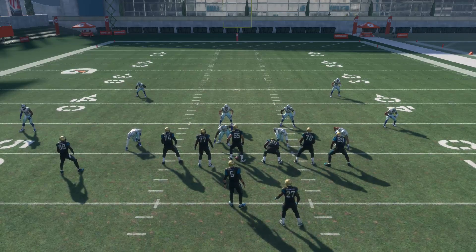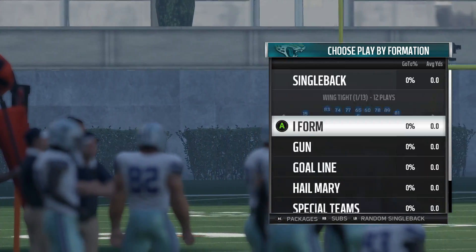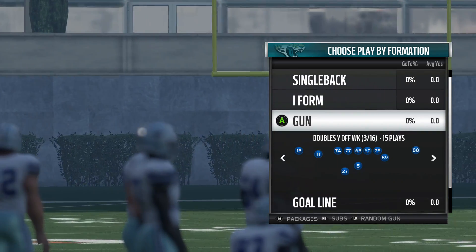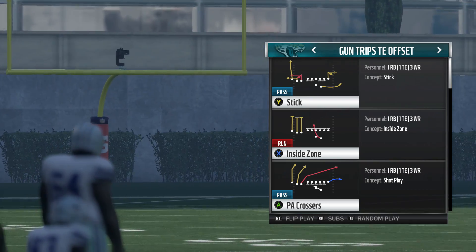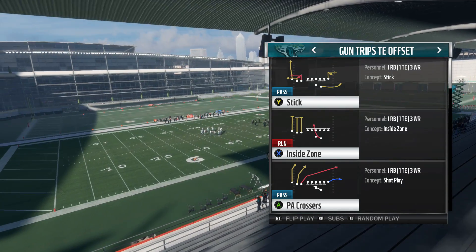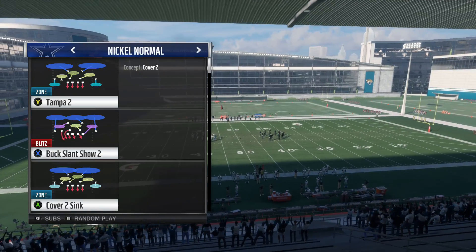Now you're not always going to know if your opponent's in Cover 2, although it is a common defense. Another common defense is going to be a Cover 3 defense, so we'll run it against the Cover 3 as well. Again, Gun Trips Tight End Offset, play is PA Crossers - this time we'll call it against a standard Cover 3.